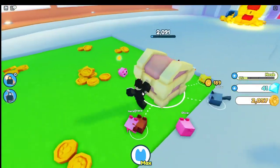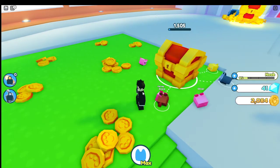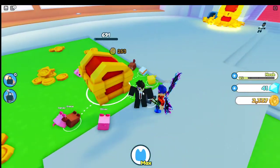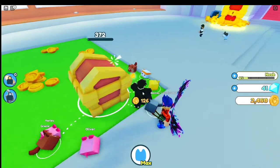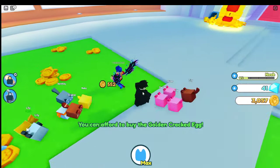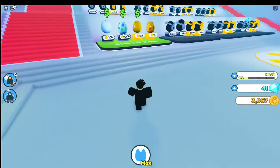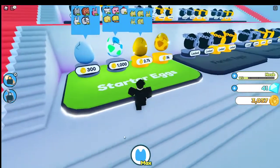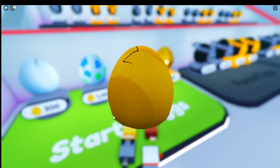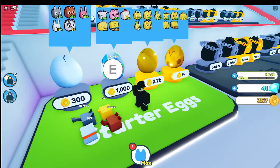We have two thousand. We can buy a second egg, but I feel like after we break this we'll be able to buy three or maybe even four. Breaking it gives you an extra bonus. Should we buy the golden cracked egg or should we buy this? Let's buy the golden. We hatched a golden bunny - that's actually pretty rare, it's 14%.